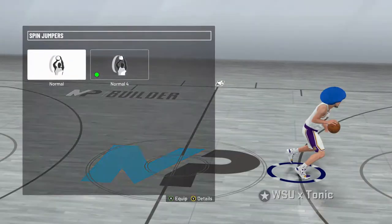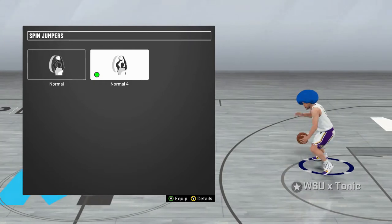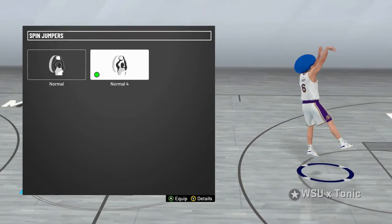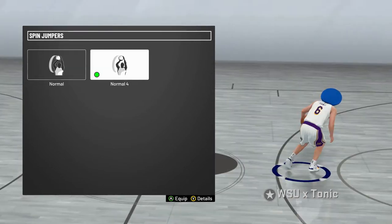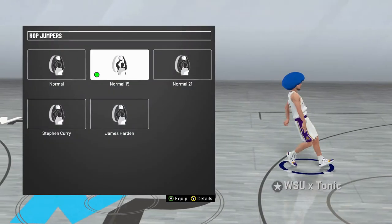Go to your animations. What you want is Spin Jumper 4 — that's my favorite. I feel like it gives you the best spin animations, and out of all the ones I've tried on all kinds of players, this one actually breaks people the most consistently. It's not the fastest spin, but when he does that little slow spin to the turn, it usually breaks people pretty much every time if they're close to you.